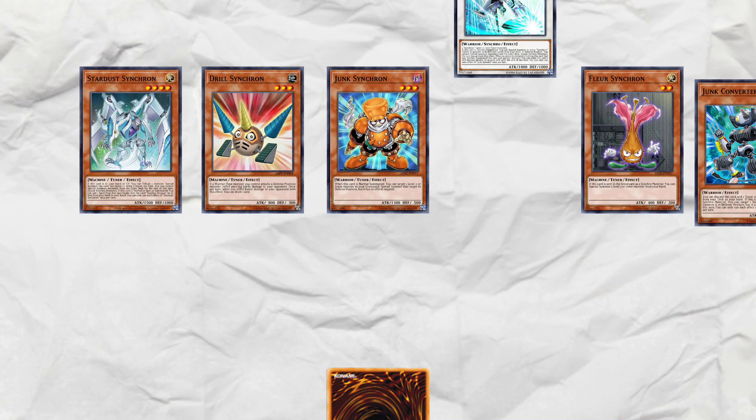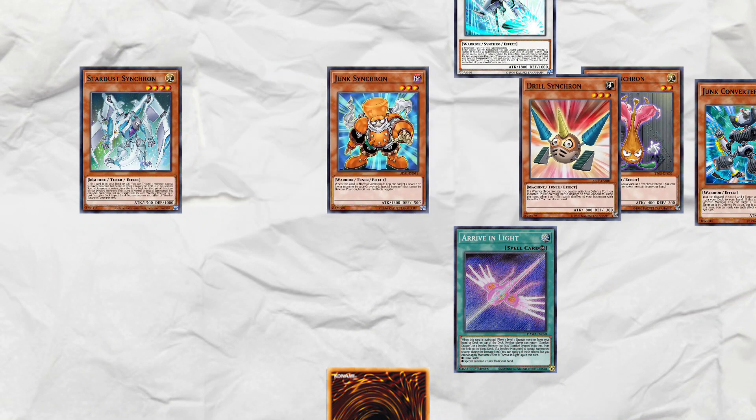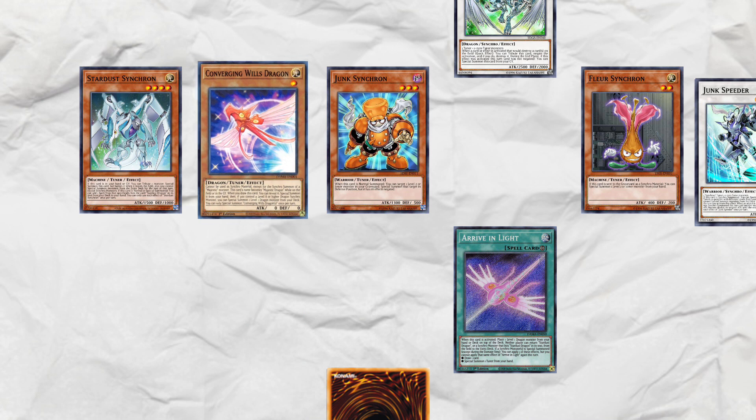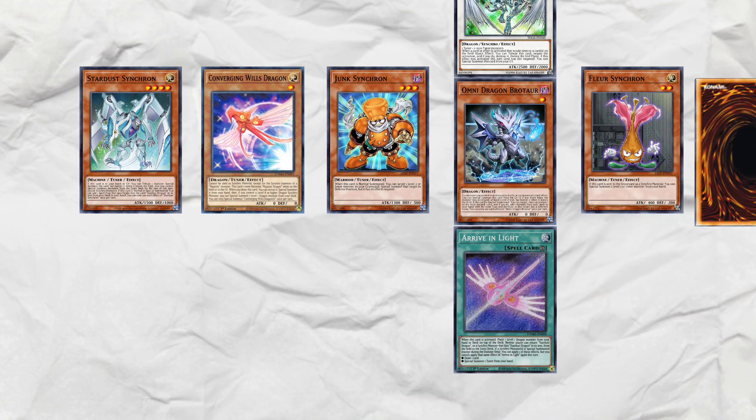Stardust Synchron and any other Synchron. Stardust effect: add Arriving Light and then activate it. Stack Converging Will's Dragon to the top of your deck, then Synchro the level 3 and Speeder into Stardust Dragon. Arriving Light effect: draw and then summon Wills. Then Wills effect: summon Brotor. Brotor effect: target Junk Synchron, discard a card, and add Doppel Warrior.